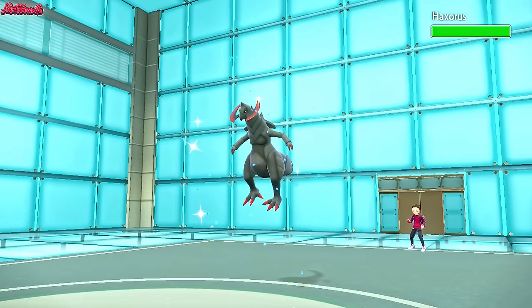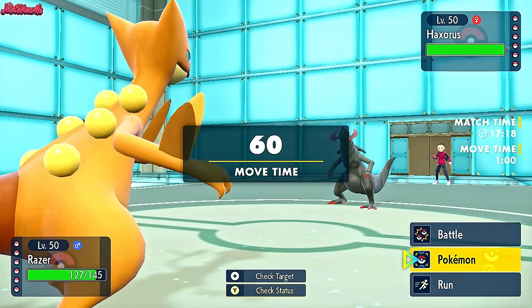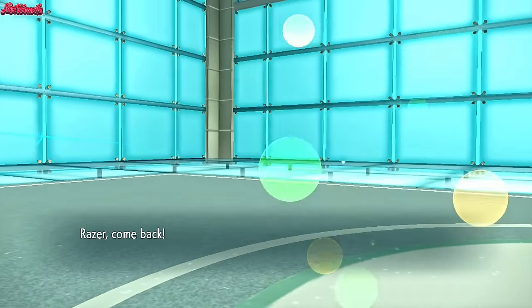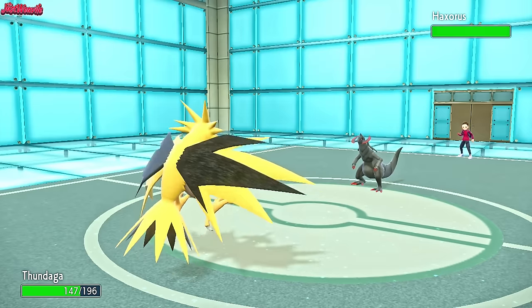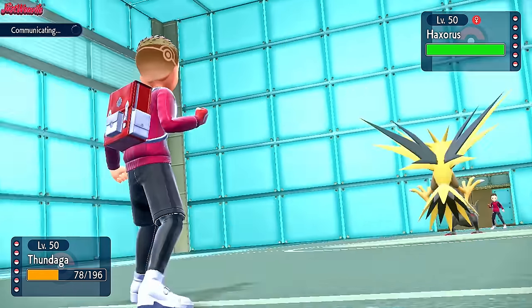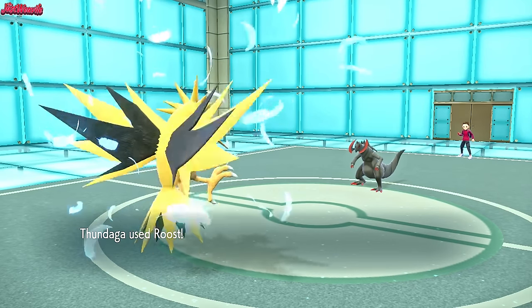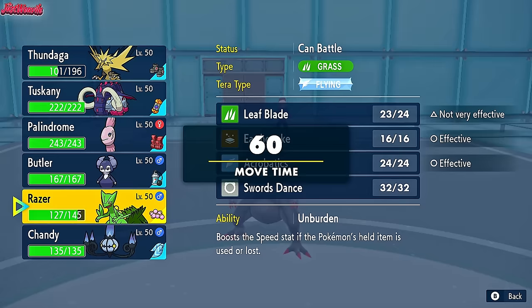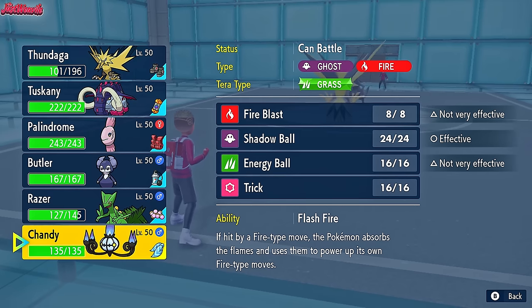They're actually bringing Haxorus, which is kind of scary — it could have First Impression. So if we assume they have First Impression, we'll go back into Zapdos and try to Thunder Wave it. We might not need to because they use Dragon Claw — that stings a little but not too much. No Static. We go for Roost. They go for another Dragon Claw, we barely live, and get the Roost off to recover some health.